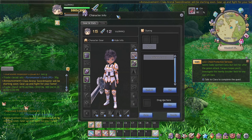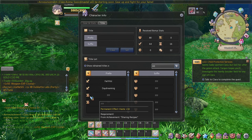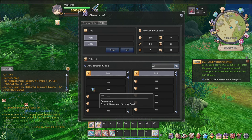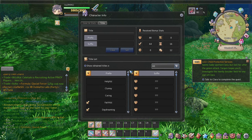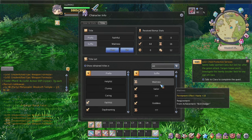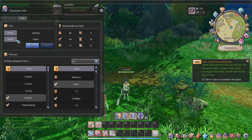Now we're going to move on to the final thing about character information: your titles. Titles are useful because they have stats on them. As you can see, I get plus 8 if I put these on, plus 16 haste with this one, plus 4 crit, plus 40 HP, plus 4 defense, plus 16 evasion, and more. I'm going to put on this title as my prefix, and my suffix title will be combined with something else. As you can see, it pops up above my head — I've got my suffix and prefix showing as 'Faithful Sailor.' It even tells you what stats you're receiving from the title, which is pretty awesome.